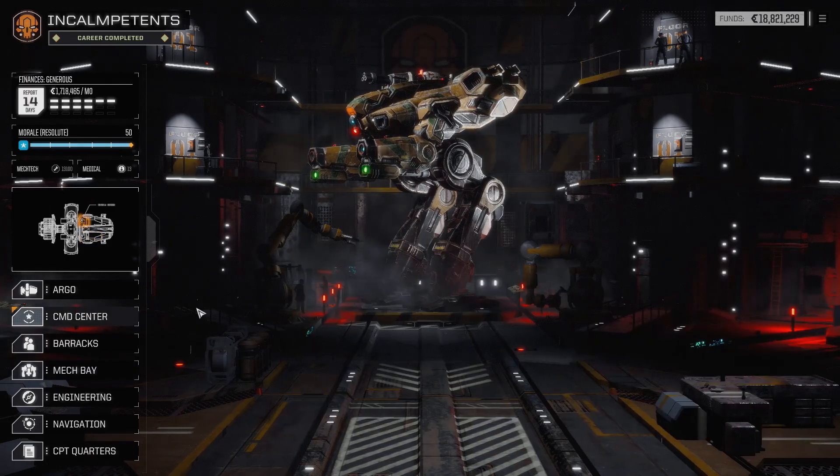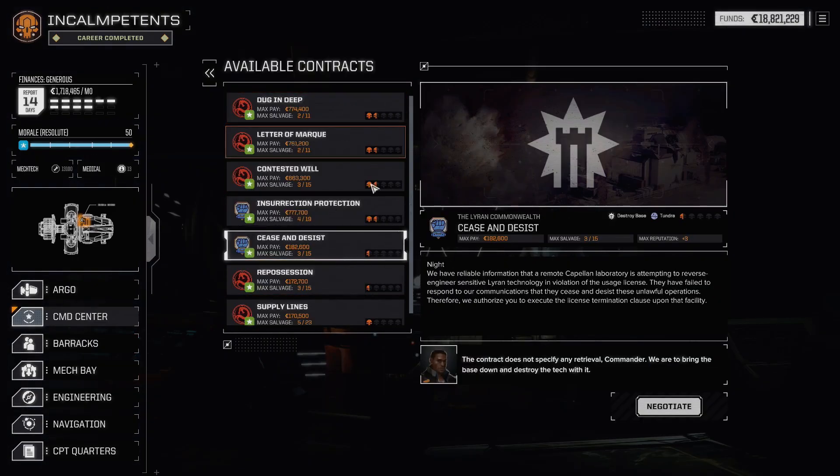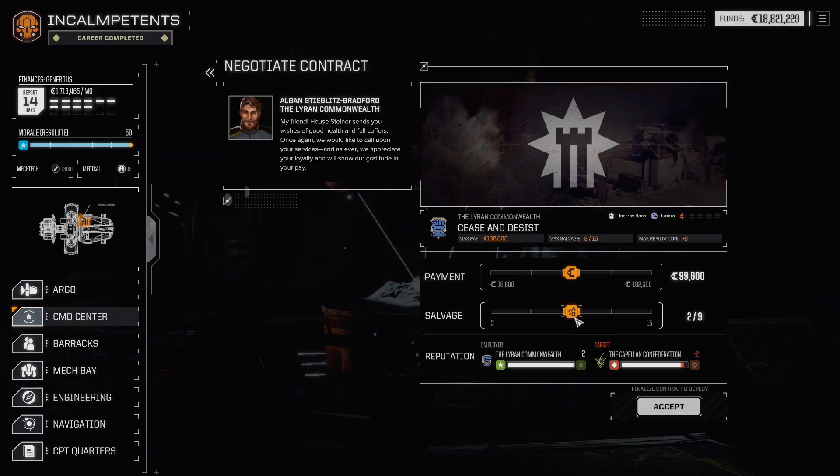And now for a mission. Wow, these are going to be real easy — I was kind of hoping for a 5-skull mission. It's during the night, and we have reliable information that a remote Kaplan laboratory is attempting to reverse engineer sensitive Liren technology in violation of their usage license. Yeah, we're the TOS Enforcement Bureau today.